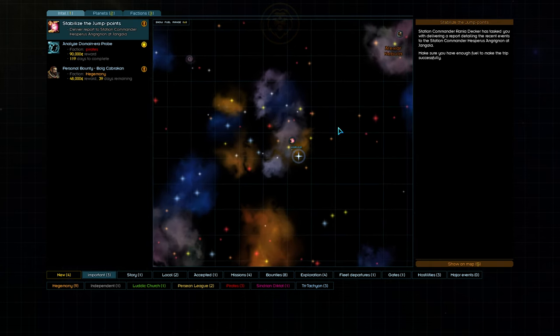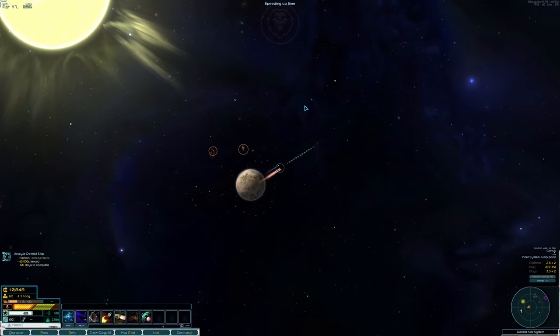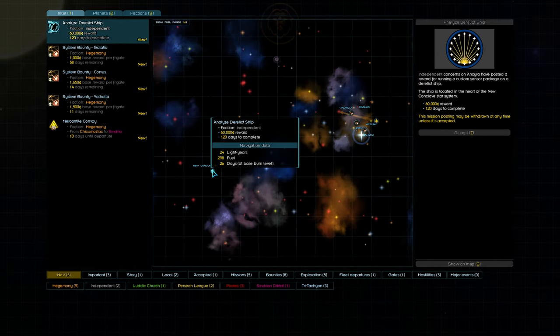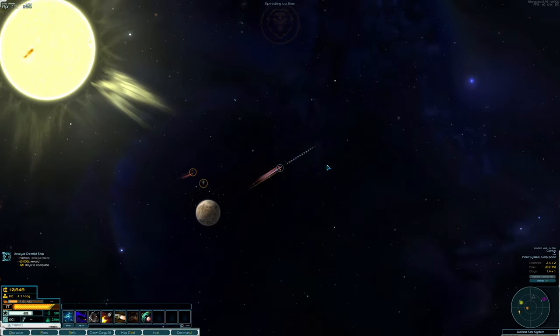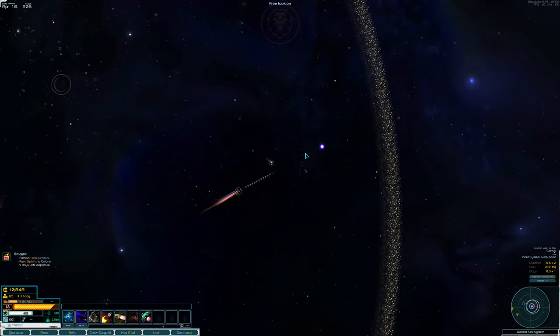Certain mission types require you to manually accept them, like exploration missions, so I recommend pausing the game as soon as you see them pop up to check them out. If we click on the shortcut to this mission, we'll be taken to the intel screen and can see where the mission is located. This exploration mission isn't too far away, so we'll accept it for now. If you ever miss clicking on the shortcut that pops up on the left side of the screen, fresh missions can be found in the new tab on the intel screen.